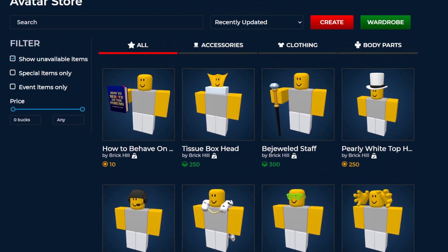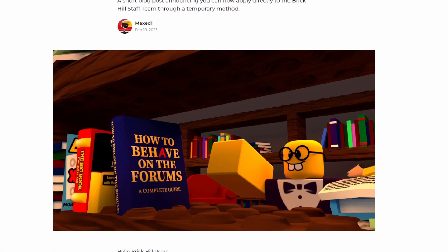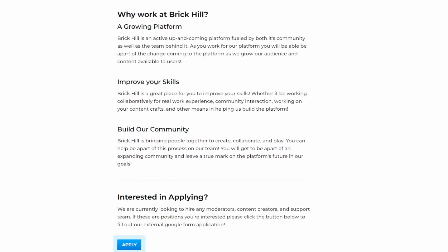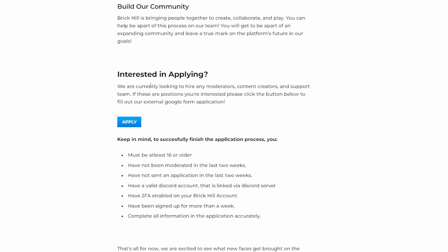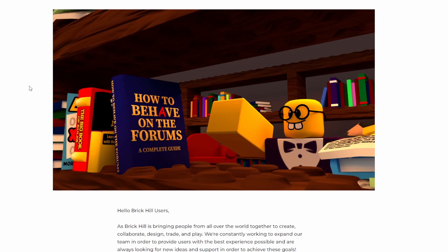So those were the sale updates for today, but we did also get a new item — it's a 'How to Behave on the Forums' book, and it released with a blog post. This blog post is saying that Brick Hill is hiring. So if you're interested in some different positions on the website, you can actually apply now, and they might accept you. They list some reasons why you might want to join, to improve your skills or build a community with others. The positions available include moderators, content creators, and support team. There are also some requirements, so if you don't meet them, it might be better to try at a later time. But it's definitely a pretty nice opportunity, so if you want to try out for any of these positions, they are available now.